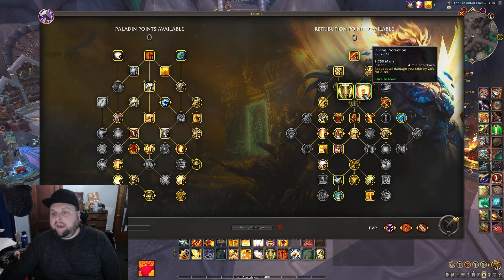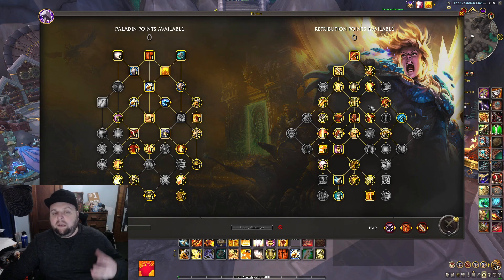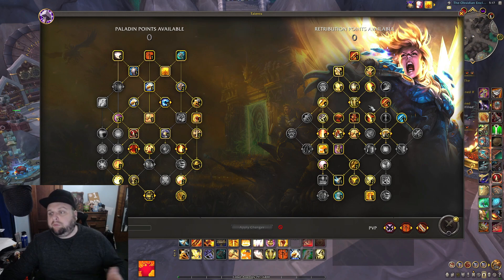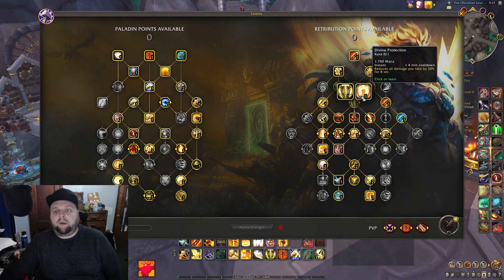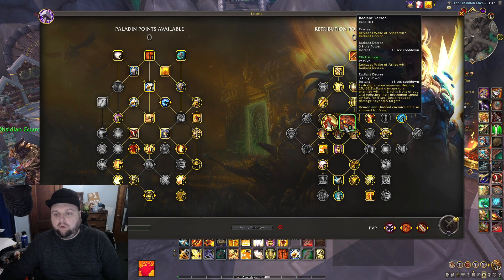That way Exorcism gets on cooldown and you have 20 seconds — the next time you need to press it your wings can already be over. It just feels bad during wings, especially with Crusade. Shield of Vengeance here over Divine Protection is for DPS purposes. You'll want Shield of Vengeance for damage, but if there are situations where you'll take many different damage sources in an eight-second window — a raid DoT plus a mechanic — then Divine Protection could easily be better.